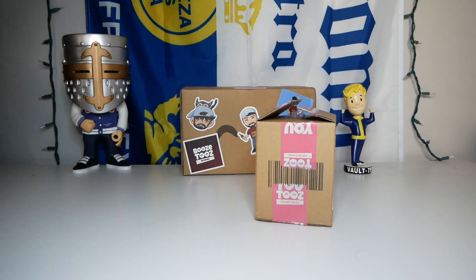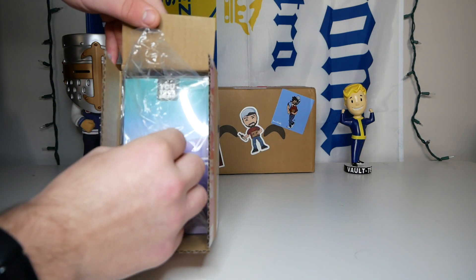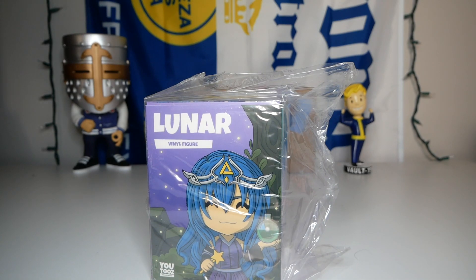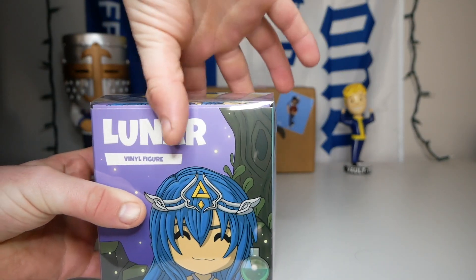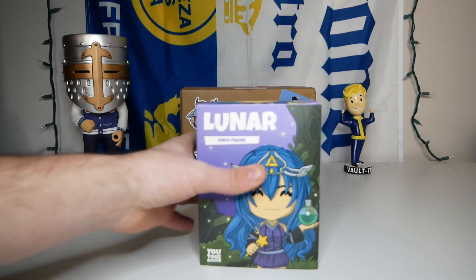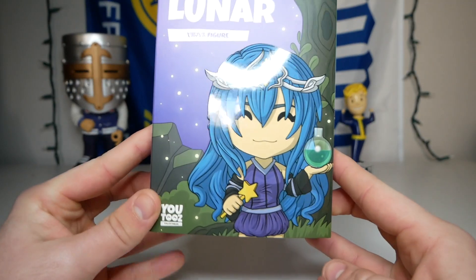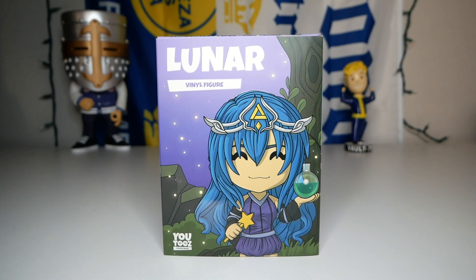Let's start off with one of the solo boxes. I believe just because of the colors this is probably Lunar - there it is, and apparently her full YouTube name is Lunar Eclipse. Let's get her out of the plastic and out of the protector. Even though I'm not really a fan of their content, I really wanted to pick up these figures because they actually look really cool. As you can tell from the concept art, it's very detailed. On the front of the sleeve here we have Lunar, the concept art, and a really cool background that looks like we're in some kind of forest.